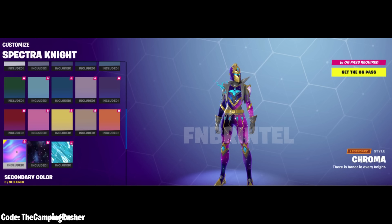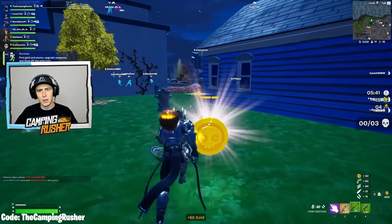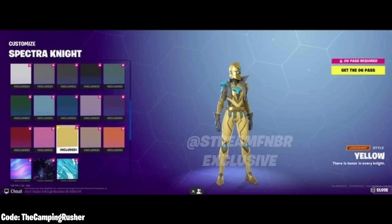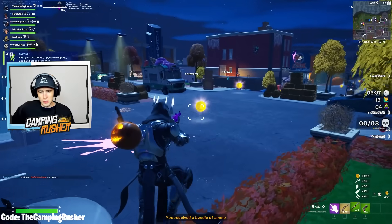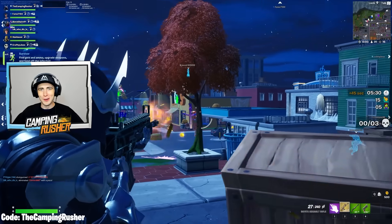This Battle Pass is going to slap, ladies and gentlemen — they've done such a good job with it. Quick reminder: code the Camp in Rusher — type it in so you don't forget. Here's another look at one of the other styles — I guess that's like the golden look. This skin is just going to be so good. It's got the nostalgia point, popular mix of famous OG skins. I feel like there's even more color styles than what we see in that initial shot, but no other previews of other styles are out there. Also, the Battle Pass is just called the OG Pass — even better.